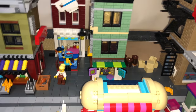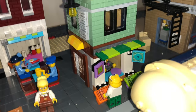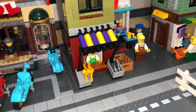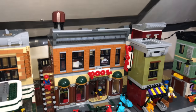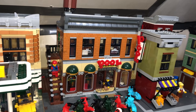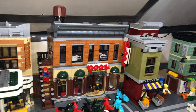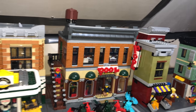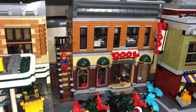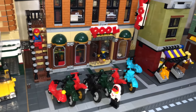Coming over here I wanted to continue the market theme — three small buildings, lots going on. There's a carpet shop, a cafe at the back, and another fish and crab shop. Then we've got the pool room and Detective's Office — that came with Al's Barber Shop. Since I bought two of those sets I had extra bricks to make it into a building, but like the Brick Bank and Palace Cinema, it looks a little bit too much like the original, so I will be dismantling it and putting my own stamp on it. There's a little bike park outside the front.